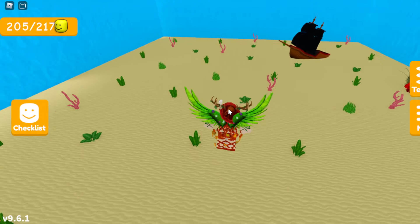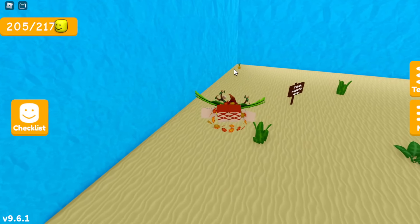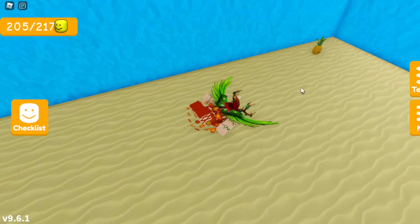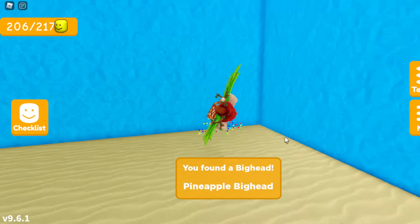So once you spawn in the ocean area, you want to go to the bottom left corner right over here. If you look closely at the bottom left corner, there is actually a little pineapple right over here on the ocean floor. So once you spot the pineapple, just swim over to it. Once you find it, go ahead and touch it, and you should get the pineapple big head.